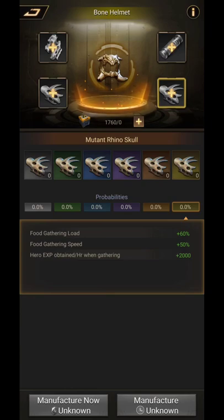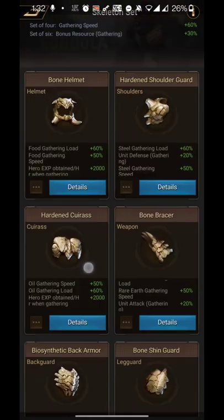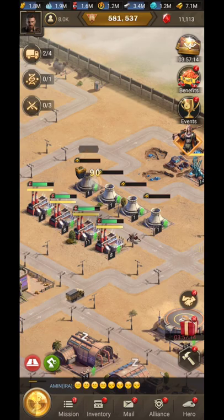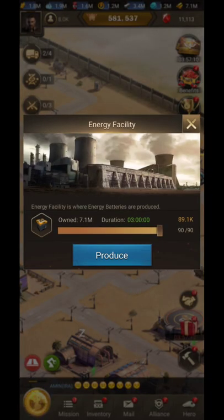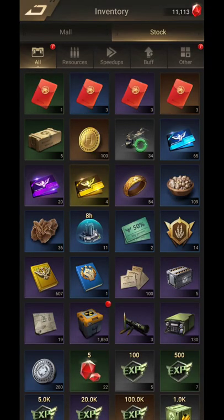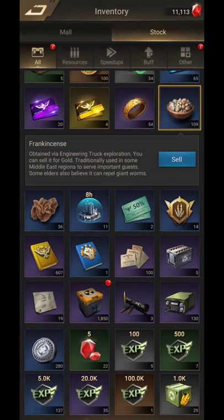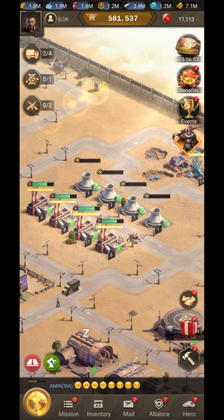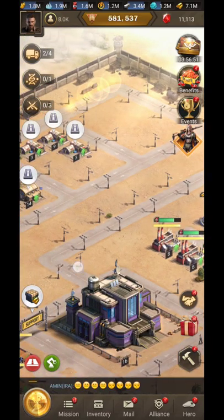Once the materials are produced and combined to higher quality, you place them and craft the armor using the energy battery — that is the energy core item required for crafting armors. That is tip number two.